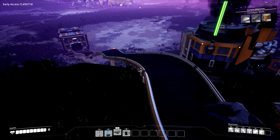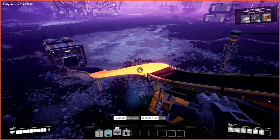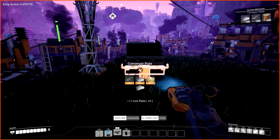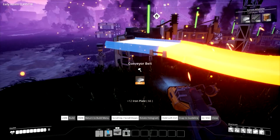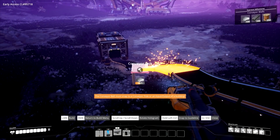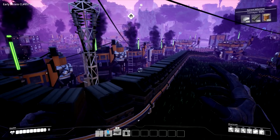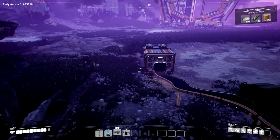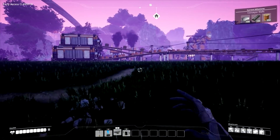Oh my god, conveyor belts have a direction! I never knew that conveyor belts were directional. I assumed they would figure out source to sink on their own, but no - you actually have to put them in the direction you want things to travel. Biomass production is now filtering down into here, so we have access to this area as a power plant.